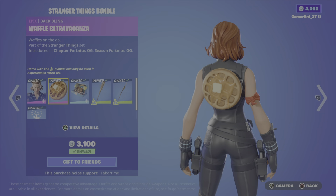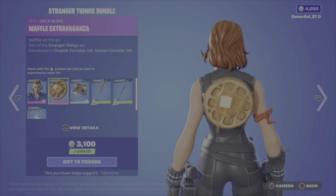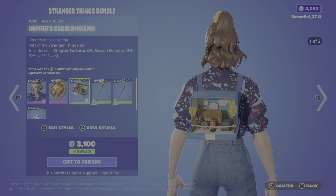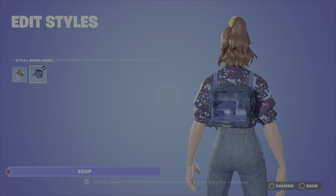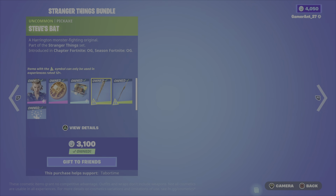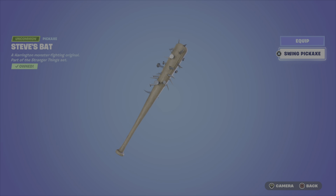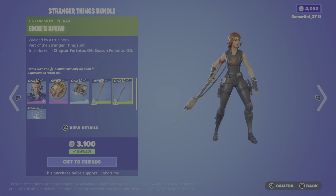Back bling Waffle Extravaganza — it says 'Waffles on the Go.' Back bling Hopper's Cabin, and the Georama — correct me if I'm wrong on the pronunciation. Secondary style of this one: Upside Down. Pickaxe: Steve Bat — I haven't tried this one, not gonna lie. Same pickaxe: Eddie Spear.